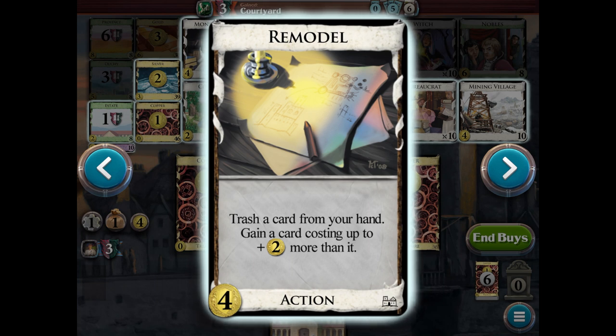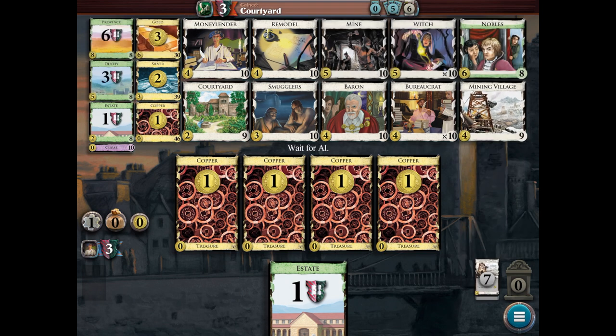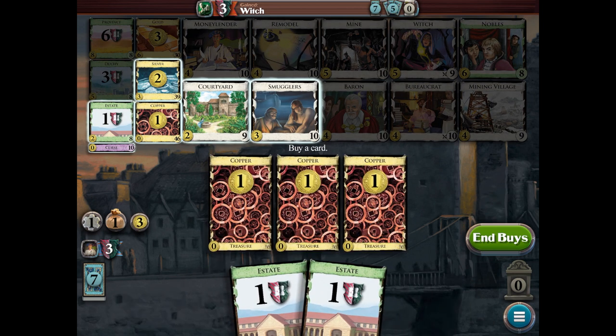They'll take their turns quickly — you can actually play your cards while they're playing as long as you're not being affected by what they're doing. We've got four copper and I'll hit play treasure. I tend to like villages, so this one is the Mining Village which gives you one card and two actions, and you may trash it for an additional two coins. Moneylender lets you trash a copper for three coins. The Remodel trashes a card from your hand and gains a card costing up to two more than it. They had a big buy — they bought the Witch, which is not good for me. I'm going to try to get a Witch as soon as I can.